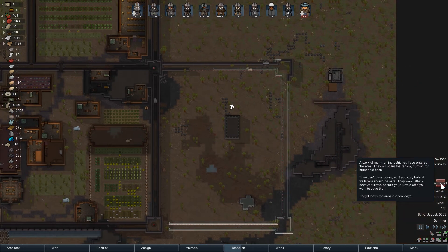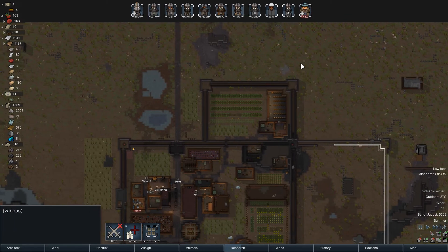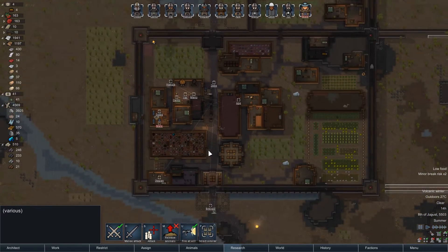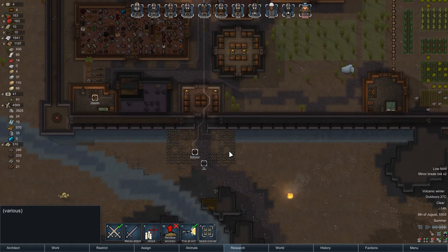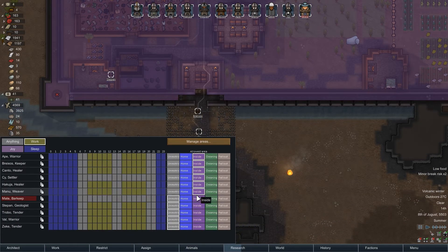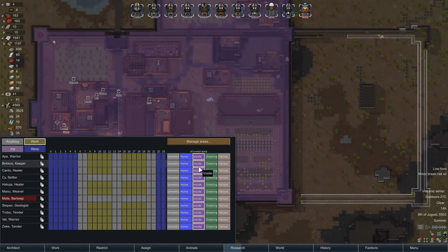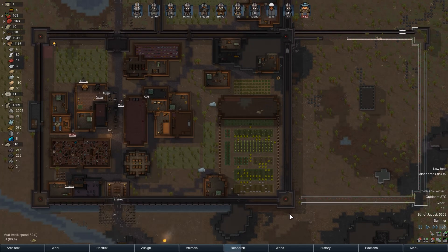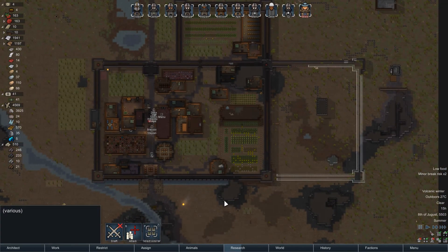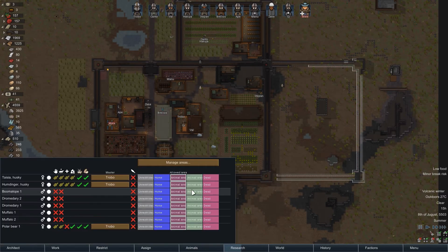Oh boy! Make sure that door is closed. Yes it is. I'll draft everybody inside and we're going to restrict everyone to the inside zone. Once you're drafted and inside I'll undraft you — you can do whatever you want then. I've noticed our animals are not restricted. This is animal area two — go there.